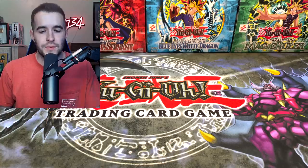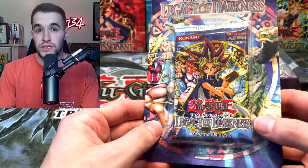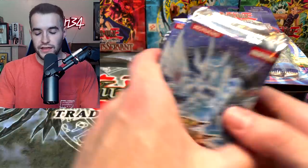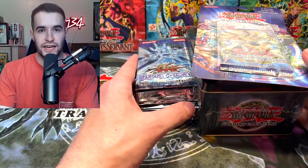Let me show you what he bought. He bought the Exerion Universe 10 that you saw, a first edition LOD blister, which is pretty cool, 10 Ghost from the Past, and finally 10 Stardust Overdrive. So all of this will be opened in today's video.